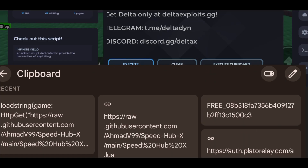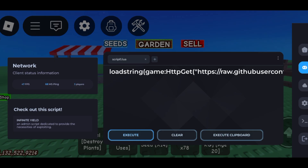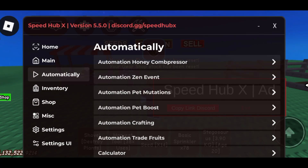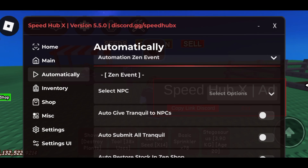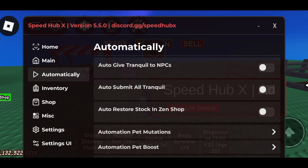I recommend you use the SpeedHub script — it's the safest and best one so far, and they always update it. Now you can enjoy the game and farm as you want. It also has anti-AFK, so you can complete the Zen event and grow a garden fast without any effort.